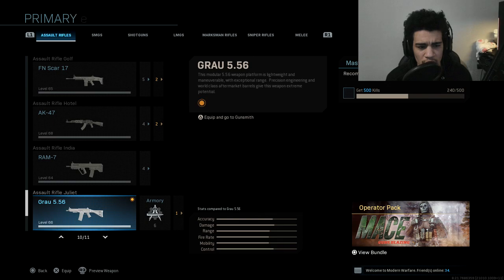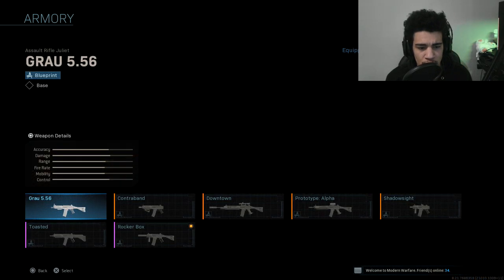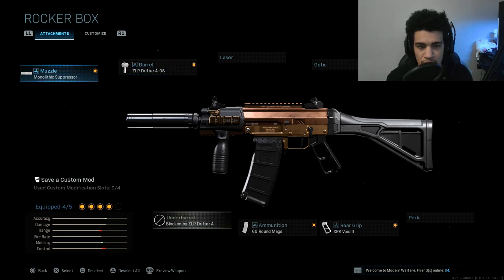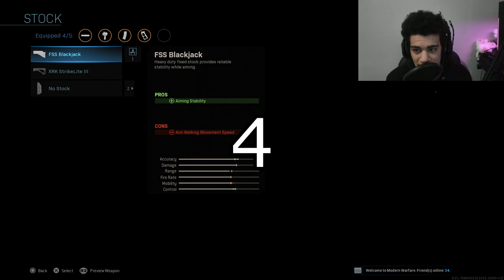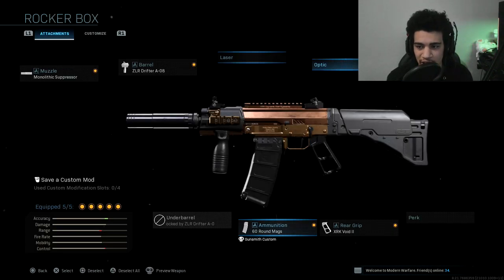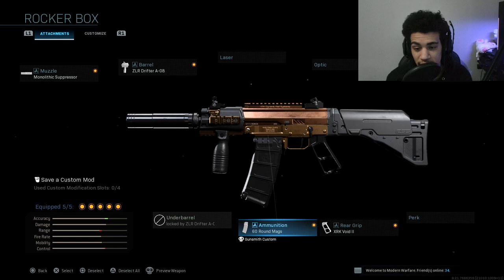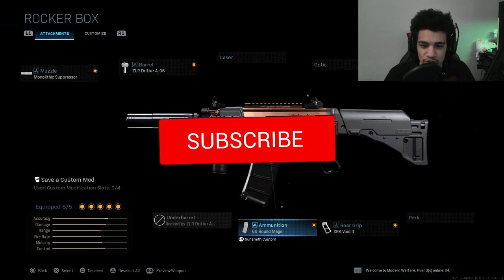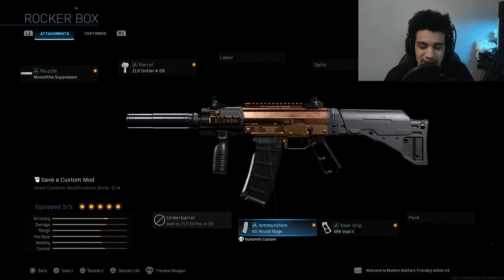You just remove the stock — I can double check for you guys. Go to Armory, go to Rocker Box, check the attachments. Yeah, the gun initially comes with two attachments, so I just threw in the FSS Blackjack stock. I managed to drop a double tactical nuke with this build and this thing is actually really, really nice. Without further ado, I hope you guys enjoy the rest of the video. Drop a like, subscribe if you guys are new, and make sure you turn on post notifications so you guys can stay up to date with the channel.